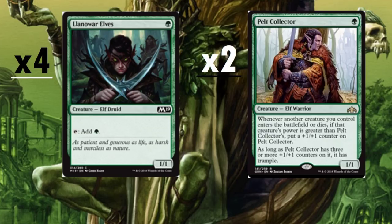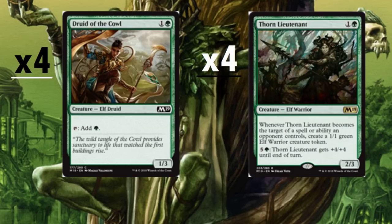Pelt Collector is a one-drop from Guilds of Ravnica, an Elf Warrior. Whenever another creature you control enters the battlefield or dies, if that creature's power is greater than Pelt Collector's, put a +1/+1 counter on it. As long as Pelt Collector has three or more +1/+1 counters, it has trample. I only put two copies in the deck — I feel it wouldn't aid the deck too much considering we have a lot of low-powered elves.